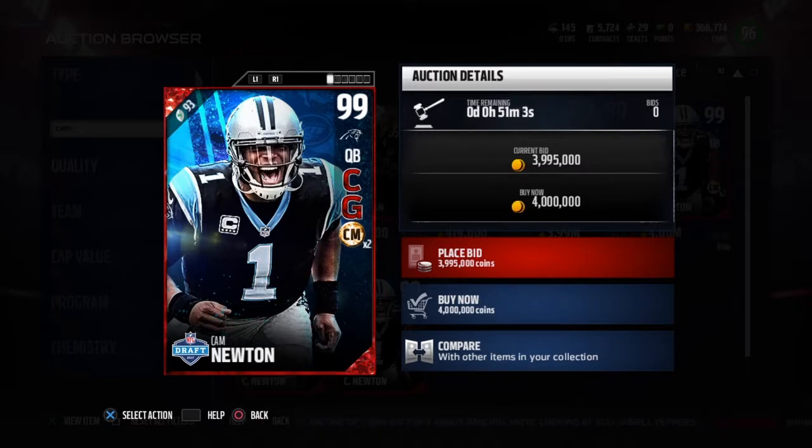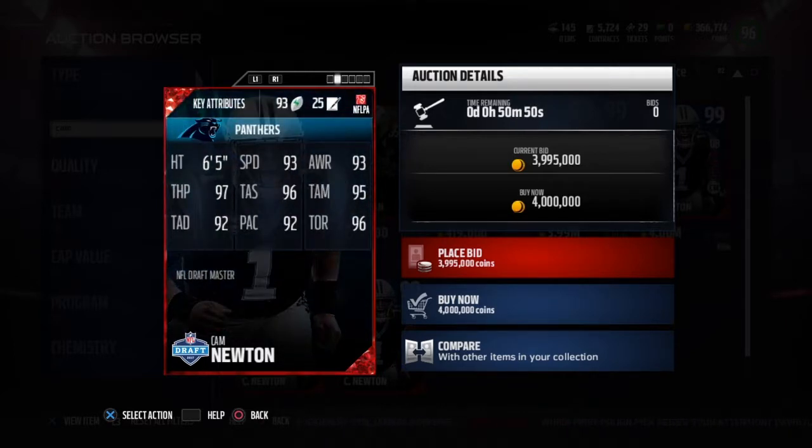Anyway, this card looks sick — clearly the best quarterback card in the game, arguably. Some people say Michael Vick is better, but in my opinion he's not. Vick may be faster than Cam, but I think Cam's throwing stats speak for themselves.